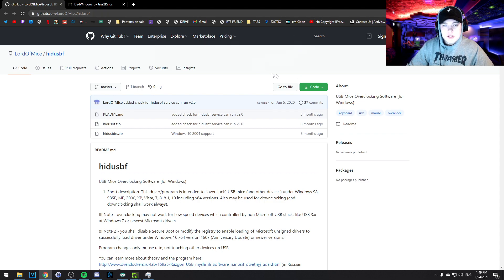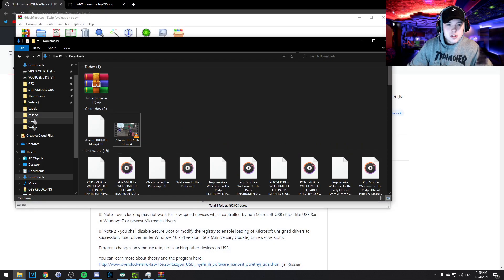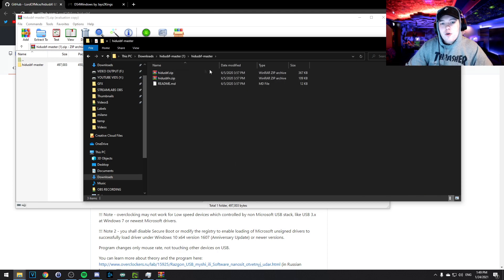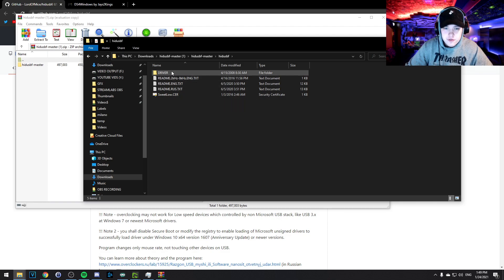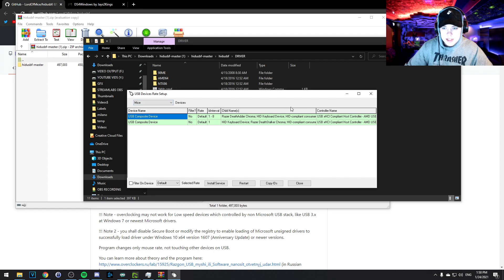Once you click the first download link in the description, it's going to bring you to a website where you'll click 'Code' and 'Download ZIP.' If you have WinRAR it'll open a window automatically; if not, just go to Downloads under This PC and find it there. You'll see the downloaded folder — extract it, open the extracted folder, open the master folder, and you'll see two sub-folders. Extract the top one — the one that doesn't end with 'F.' Then open that extracted folder, open the driver folder, and run the setup.